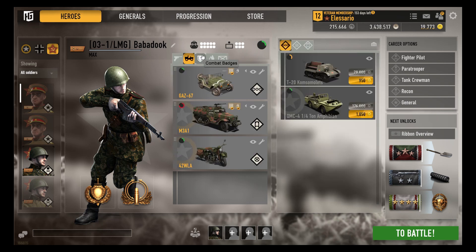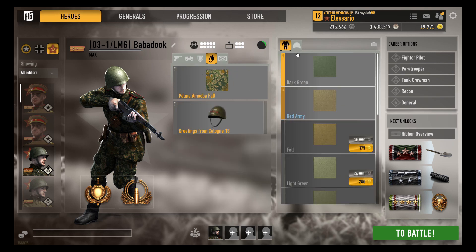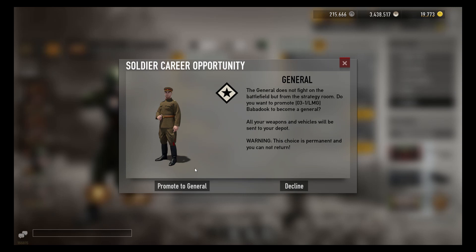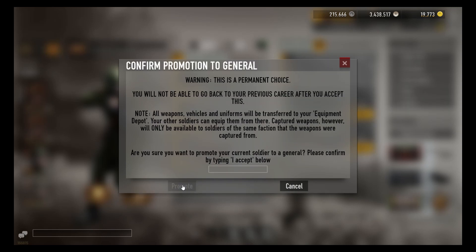As you can see, he's got a whole bunch of stuff. To promote him, I need to click on the general option in Career Options and type 'I accept.'